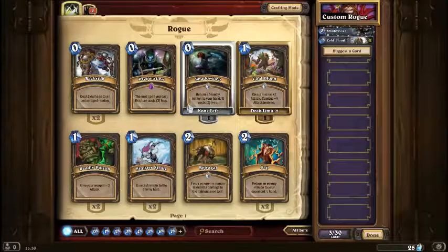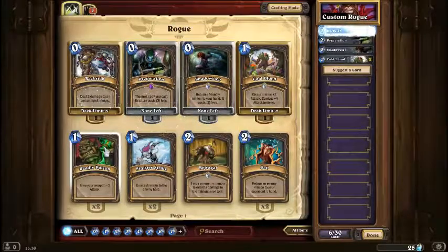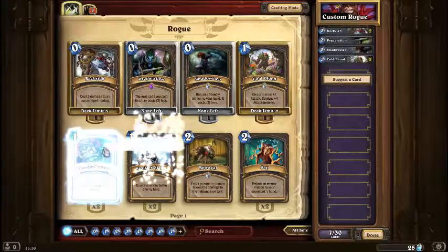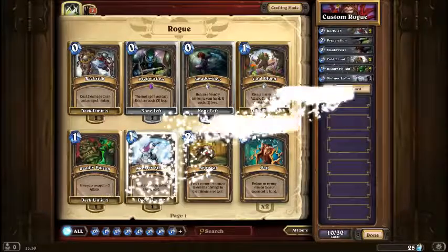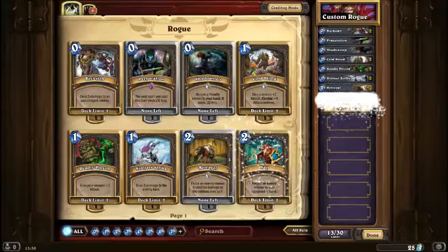That's always good. Preparation — the next spell you cast — that's always good. Backstab, that's all really good. Deadly Poison, that's good. Deal 4 damage to the hero, that's good. All these really good cards. Does damage to the minion's expert, that's good. Sap, that's also good.